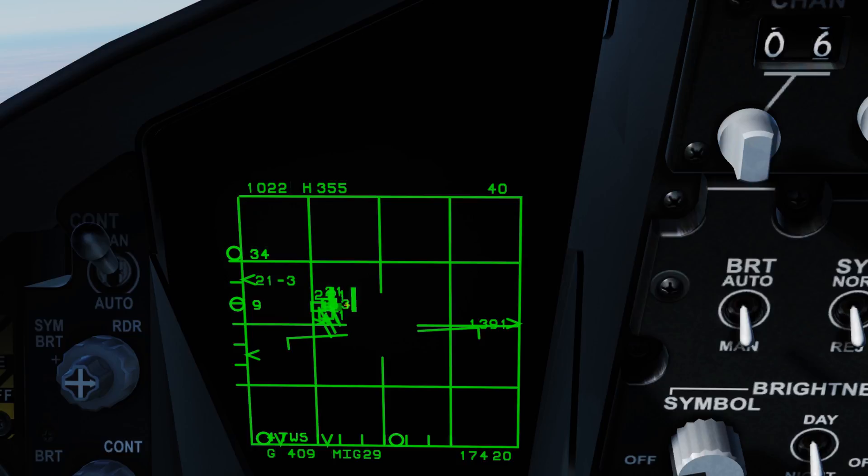In Track While Scan, once we get close enough, the IFF has also identified the aircraft — we now know it's a MiG-29. We're getting the exact same information on the primary aircraft, but keep in mind this only counts for the aircraft with the primary icon indication. Once they break 20 nautical miles we'll zoom in again and you'll get a real clear picture of what's happening.